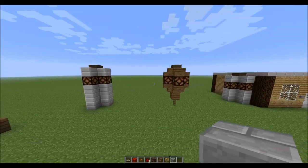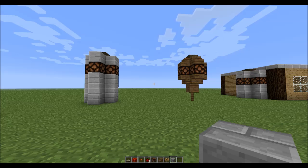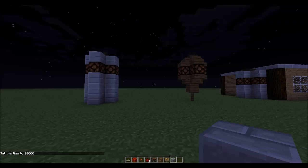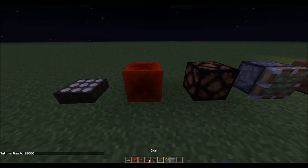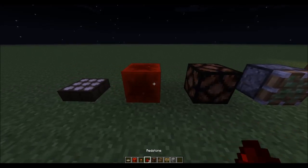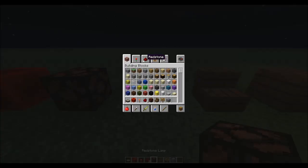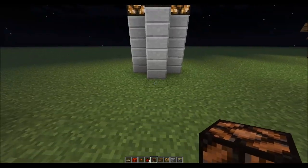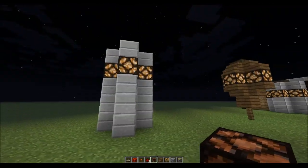The last redstone invention is the redstone lamp setup — lamps that only turn on at night. At daytime you don't need them, but at night, setting to time 18,000 turns them on. To build this you'll need: a daylight sensor, a block of redstone (crafted the same way as diamond, gold, iron, or emerald blocks), a redstone lamp, a sticky piston, and optionally some blocks to conceal the redstone.